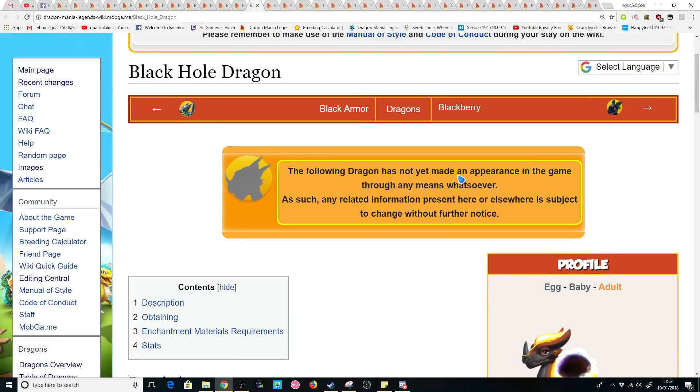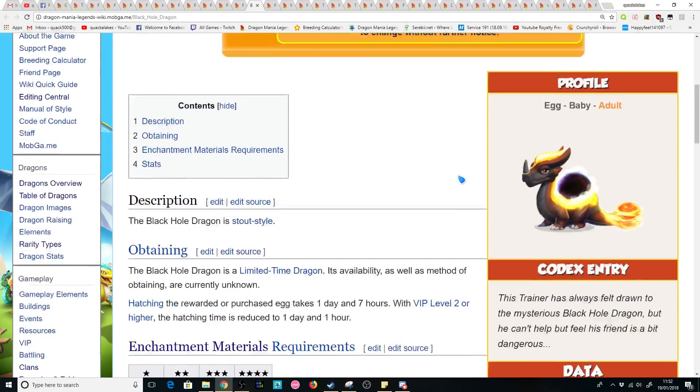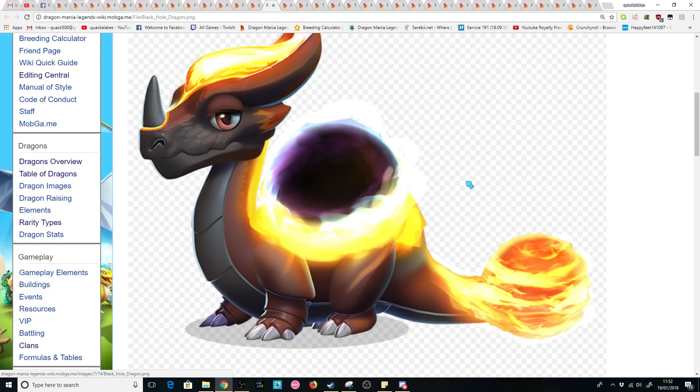Next we've got the Black Hole Dragon, with fire, energy, and shadow. Personally, I think he's great — a lot of people love his design. It's just weird having a dragon that is a literal black hole. How cool is that? And to top it all off, he almost looks like he's made of molten lava, when it's actually probably just the universe falling apart.